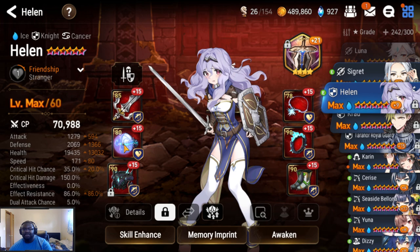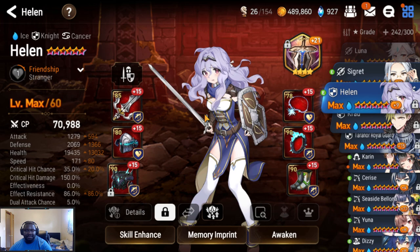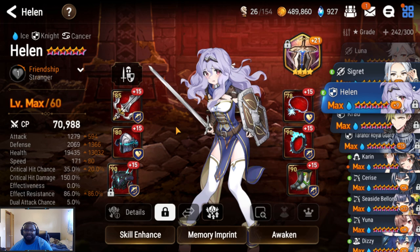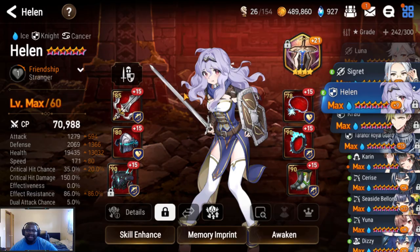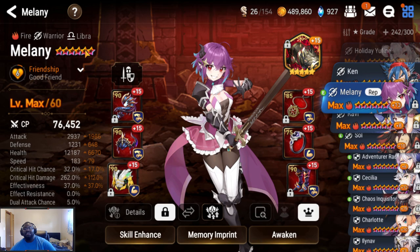She has around 20 crit chance from the necklace. We're also rocking some effect resistance — about 86 effect resistance unfortunately. I wanted more because I don't want her counter attack S3 to be stripped. I highly doubt people will focus her though; usually when people see a knight they just leave it alone and go for the DPS. Hopefully she catches some AoE and starts slapping people in the face. She's there to protect people, and she is just adorable — we must protect her at all costs, even though Melanie likes to bully her.